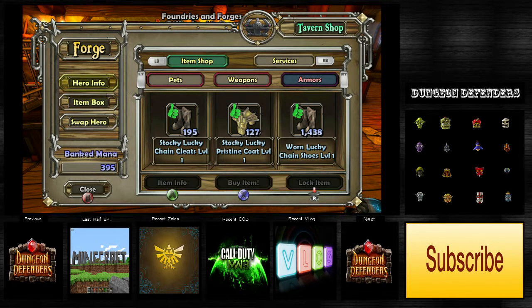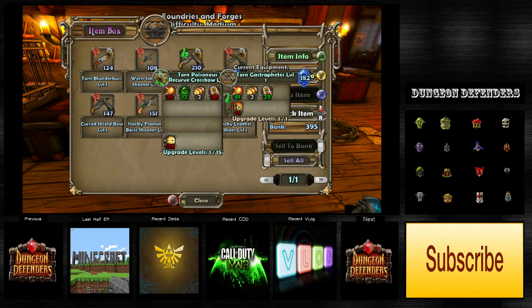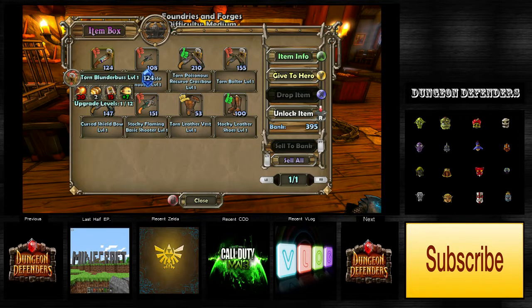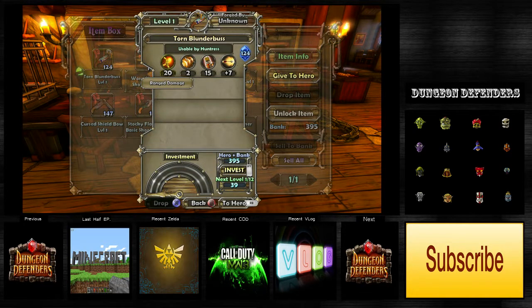How do you invest in stuff? I don't think you can. What do I have to say? Investment in the little bar thing? I don't know. I want to invest my thing. Swap hero, item box - I do not want to drop that, that's bad. Services, XP bonus, respec hero - holy crap, that's a lot of mana. You have to click on an item and then invest.